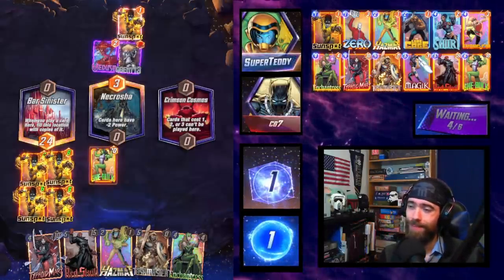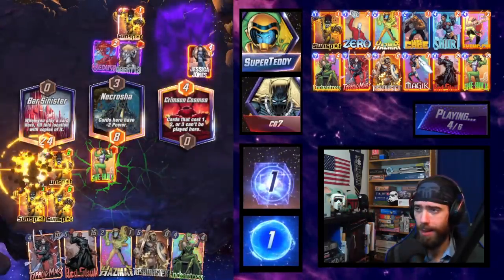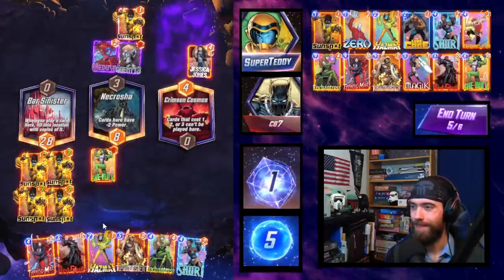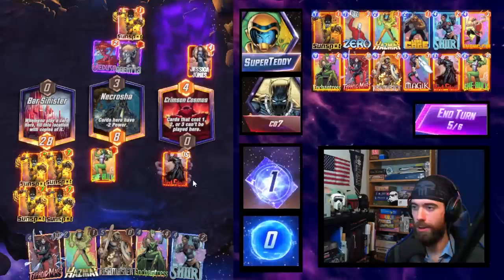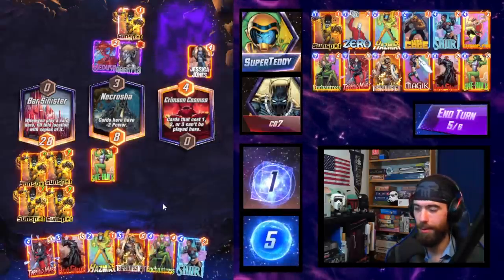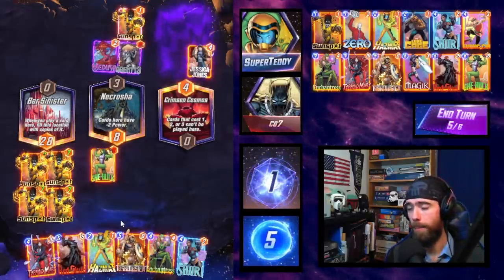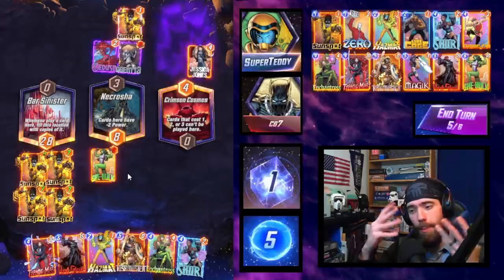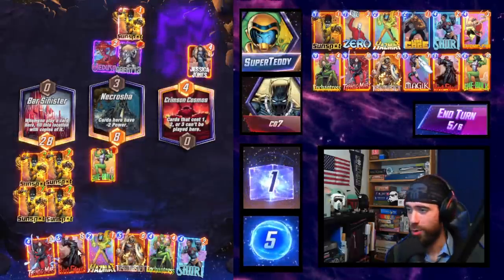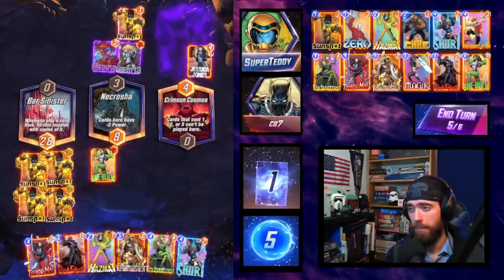She-Hulk will be able to punch through Necrotia. Crimson Cosmos cares about the card's current cost, so we're actually not able to get She-Hulk in there. But so many Sunspots — it's incredible! We can bring the Taskmaster across. We've got options: we could play Shuri to double Taskmaster or Red Skull, or play Red Skull then Taskmaster to copy. Shuri will produce 30 points on Red Skull. The Red Skull then Taskmaster combo also produces 30 points but lets us distribute them more piecemeal. The Shuri Red Skull line gives us one extra energy to overflow onto Sunspots.